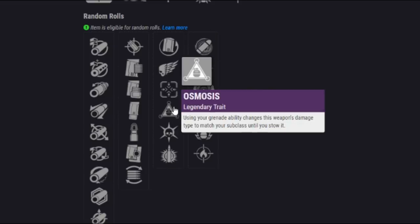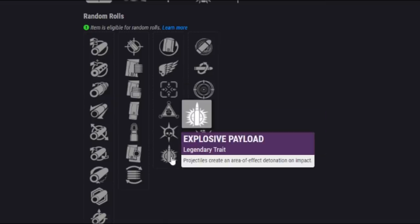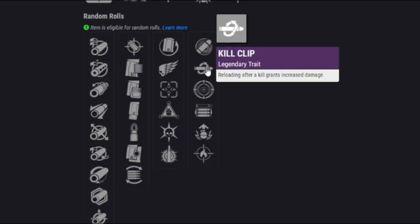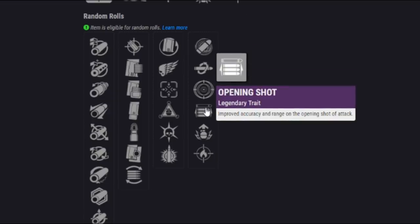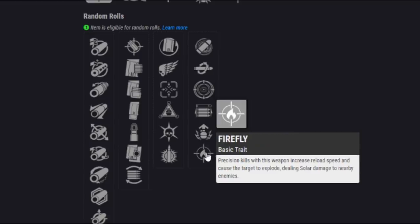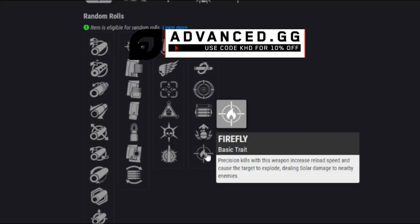We've got Osmosis, which now works with Stasis subclasses after an update this season. We've got Thresh, great for PvE. And then we've got Explosive Payload — of course you've got to have that on the Fatebringer. Then in the second category, Eye of the Storm, Kill Clip, Frenzy, Opening Shot, and a new one — Adrenaline Junkie, where Grenade Final Blows grant bonus damage and handling for a moderate duration. Then we've got Firefly, finally coming here. It's been on the Ace of Spades only, but now the Fatebringer and other weapons can get it, providing that solar damage explosion in the kinetic slot. Your kinetic weapon can now deal solar damage, which definitely matters.